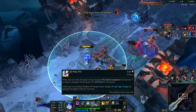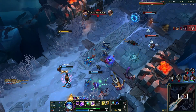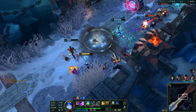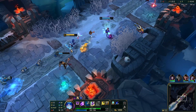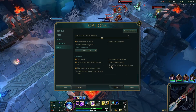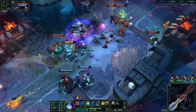I sometimes hate Lulu's E just because you can put it on minions, enemy champions, and everything — which causes me to misclick. There is a setting to do target champions only. I'll look into that at some point.